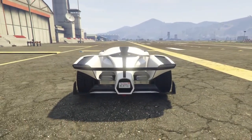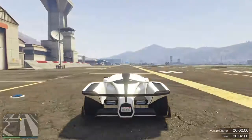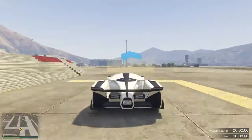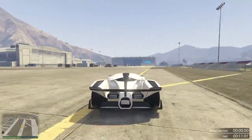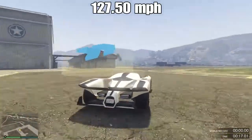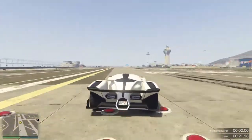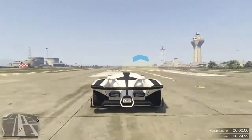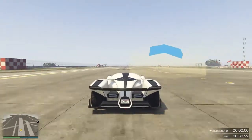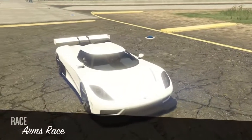We are starting off with the Grotti X80 Proto — a funky looking car that's been around for a little while now. It's got a very weird looking back to it with the spoiler going across, but nonetheless a good-looking and fast car. This car comes in at 127.5 miles per hour, and will set you back 2.7 million dollars.